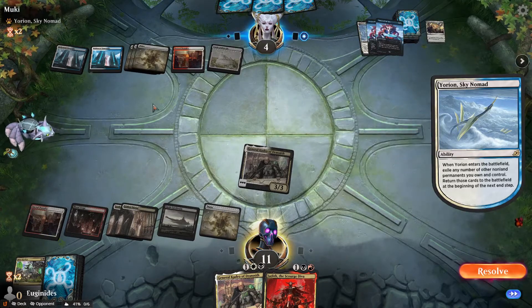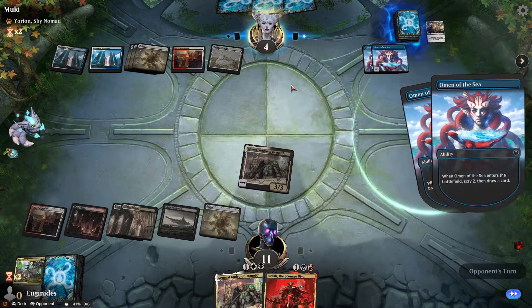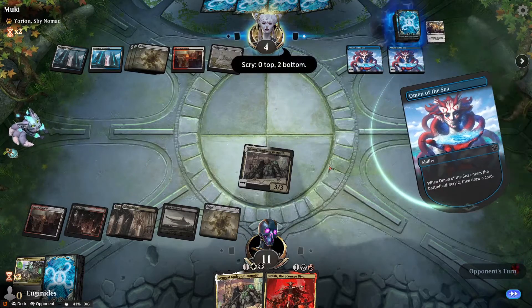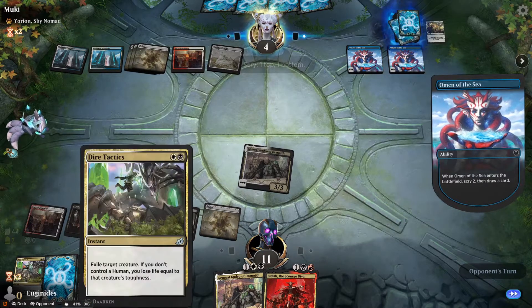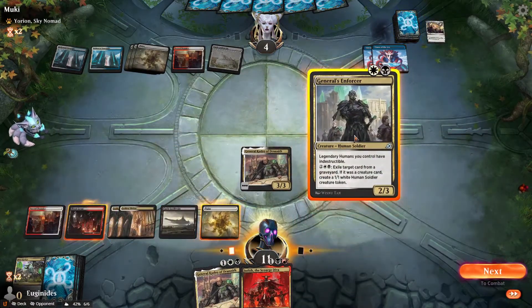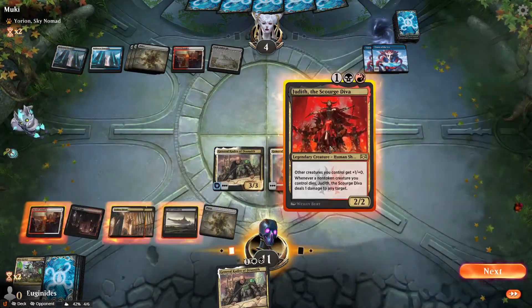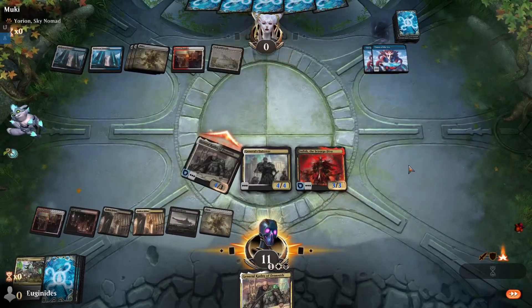He already made his land drop. Resolve. Castle Locthwain pulling through for us — scry to bottom. He looks at Kudrow — he's getting nervous. Plenty of draws that are lethal, scry to the top. Let's play Enforcer first. Gotti! Sorry, opponent. We did it! We beat the Yorion deck! By golly — three Shatters of the Sky, dude. The deck is capable of winning a game.